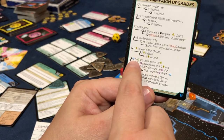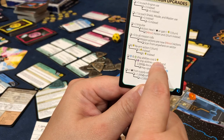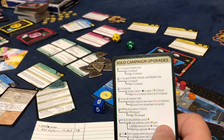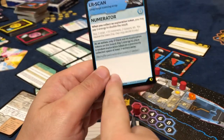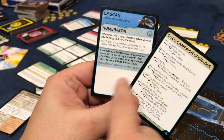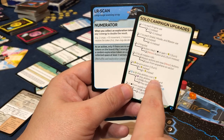Tier one and two ships' abilities cost zero. Now what does that mean? Some of these have an energy cost on them. So what this is saying is I can use those abilities that have energy costs and it costs me zero energy to use them.